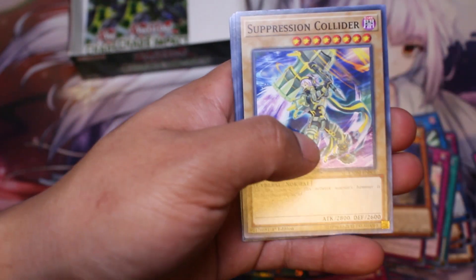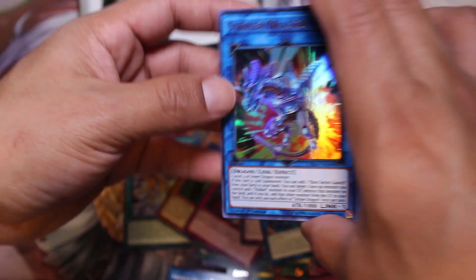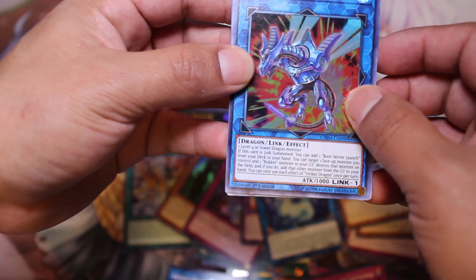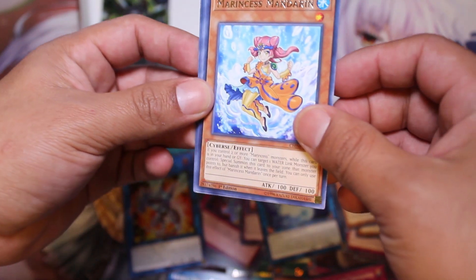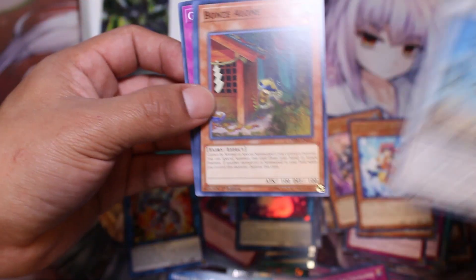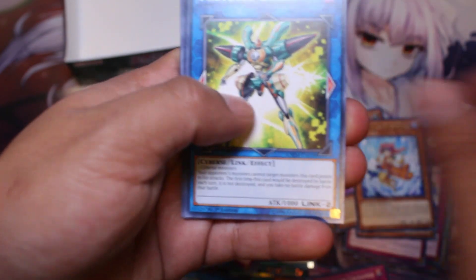After this pack we have two more packs. Come on, prismatic secret rare. Not the card I want — Gladiator Beast. I'm trying to get this done before my camera starts tripping out again. We get Striker Dragon — this is actually one of the more expensive cards in this set. I forgot about this one. I'm not going to use it but it's great trade bait. We also get a Marincess card — this one is harder to get. Then a Dreamer card and another Unchained — perfect.